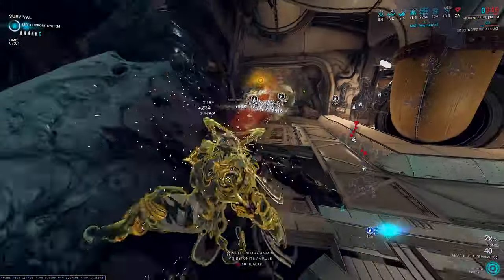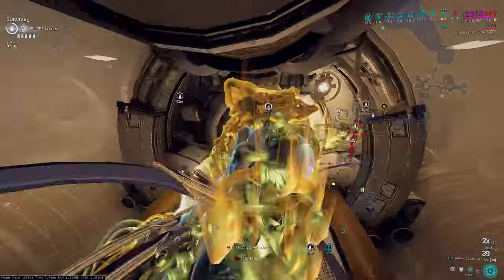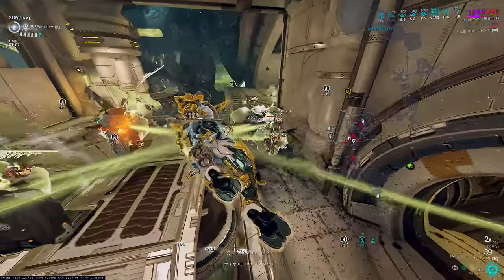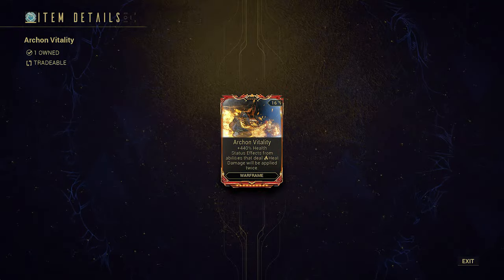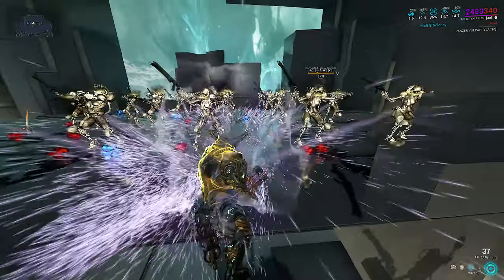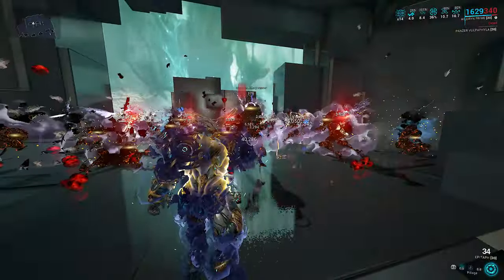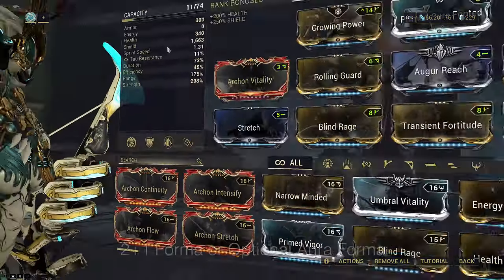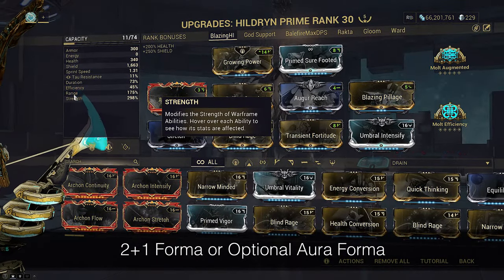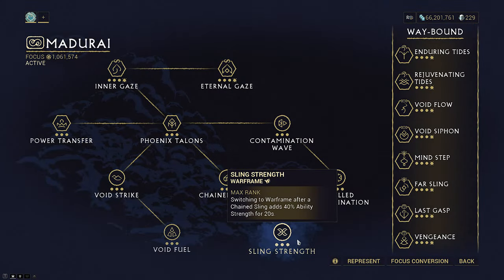Viable doesn't mean good on its own — what actually made it good was Archon Vitality, which applies a duplicate heat stack to each one created by an ability, effectively doubling Blazing Pillage's DPS capability since its main DPS is burning enemies to death. The build hits 400 strength for single-cast strip by combining Growing Power, Mold Augmented, and Mantaray Sling Strength plus a 40% buff.